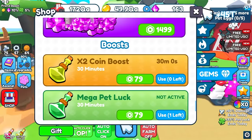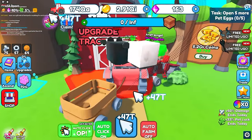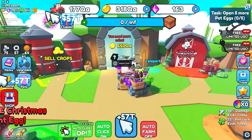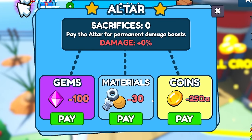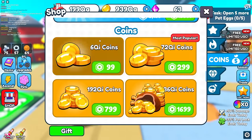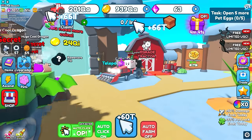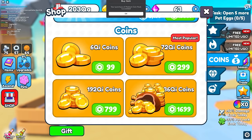I grind for a long time and reach 3 qi coins. With double coins I can upgrade to the next tractor — now I have three more tractors to go until max. There's an altar where I can spend gems, materials, or coins for more damage boosts. After upgrades I'm at 60 trillion per click and buy my way to the next area.